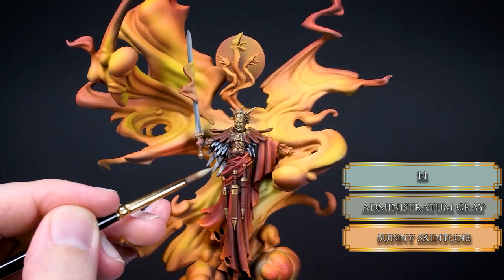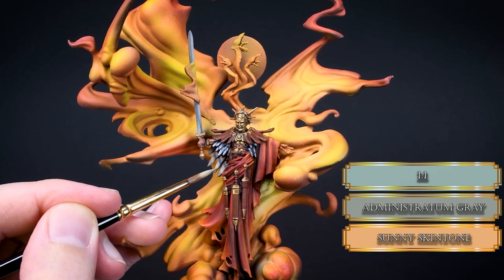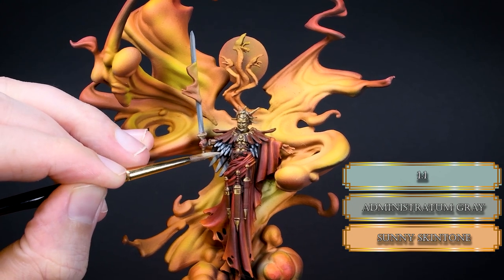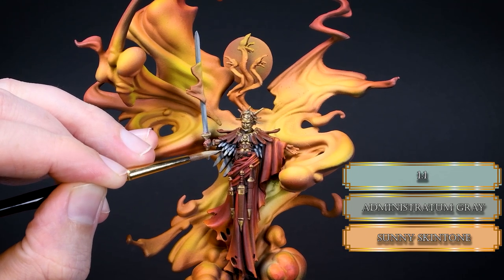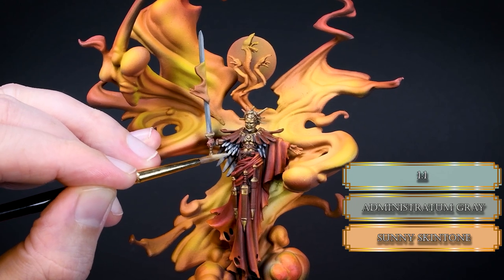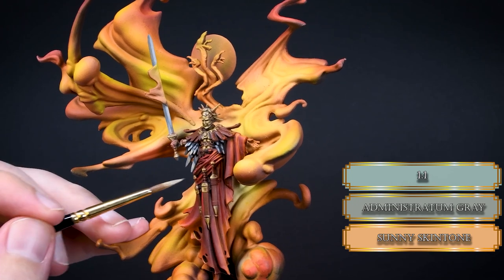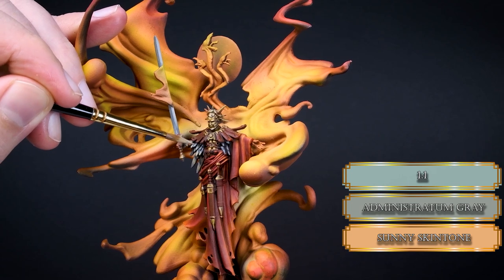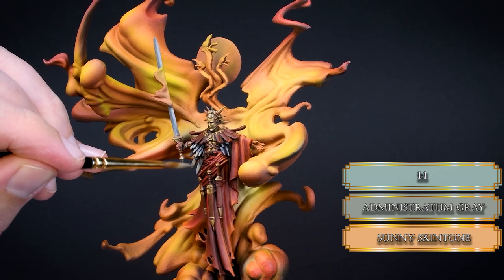I added some Sunny Skin Tone to the Administratum Grey to reduce the highlight areas — skip that part because it won't work. It looks weird, and I even went in with pure Sunny Skin Tone creating a colorful NMM effect with colors not present in the rest of the paint job. I thought Sunny Skin Tone would imitate some OSL without having that color in the flames. Papa Labortz has some weaker days, but don't worry I will fix it later.